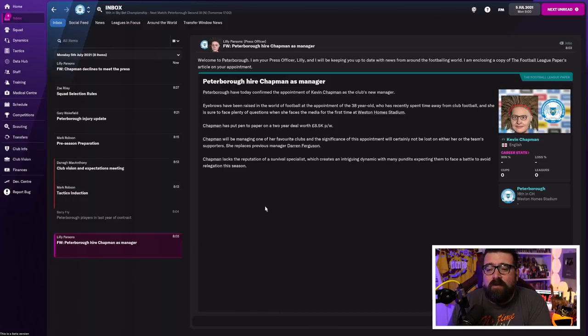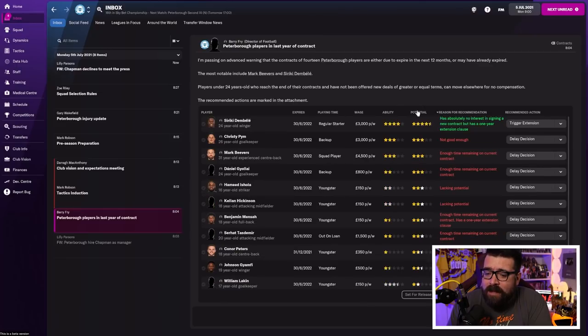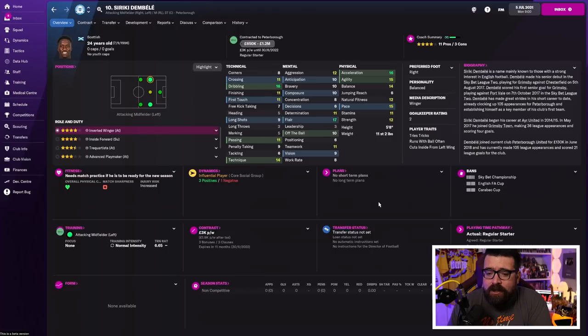You want to be reading pretty much everything that comes in. You don't have to read every word, but it gives you a hint as to the kind of stuff you should be working on. The first thing we're presented with is players in the last year of their contract, showing their current and potential ability. If you've got players among your best who are out of contract at the end of the season, you want to sort them out sooner rather than later. The obvious one is Siriki Dembele at Peterborough — out of contract at the end of the year with four-star current ability, four-and-a-half-star potential, at 24 years old. If we let that contract run down, he can leave for free at the end of the season.